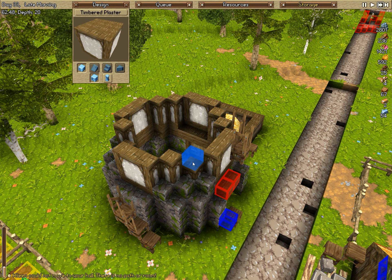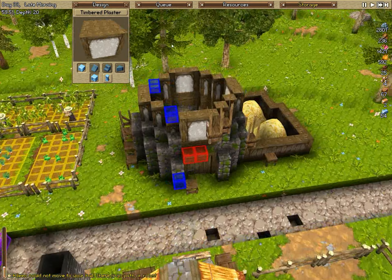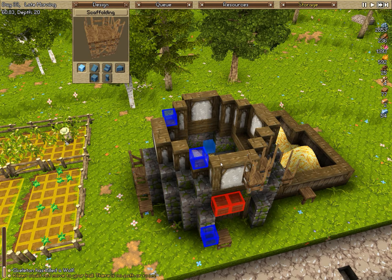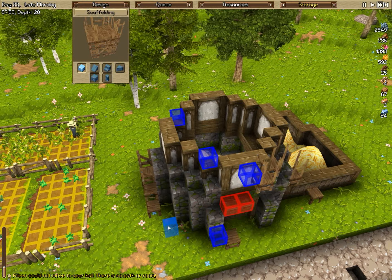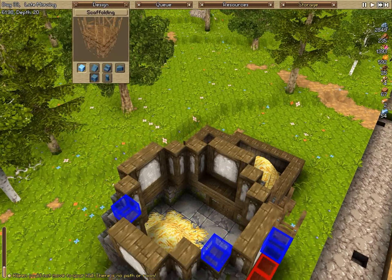Walls, timbered plaster. So we may need to set up some type of path going around. Let's just get it on top — constantly try to get on top of the structure so they don't have to build using these sides and get trapped, because I think that's definitely where the problem is going to lie in the long run.